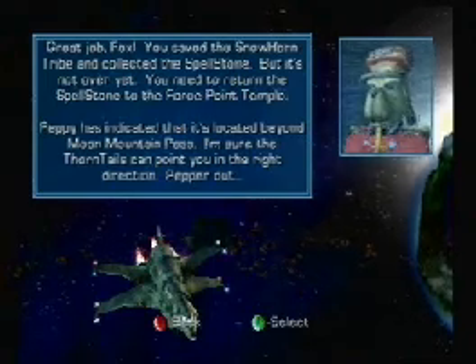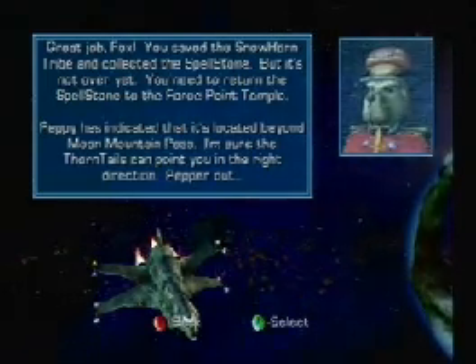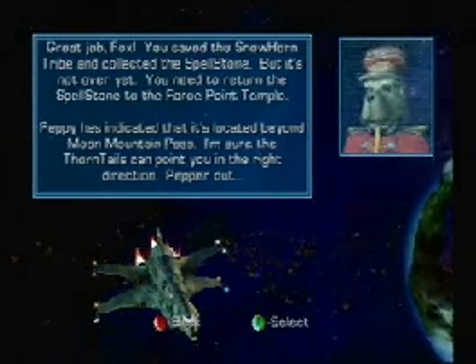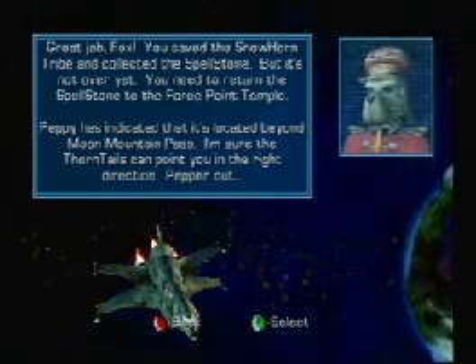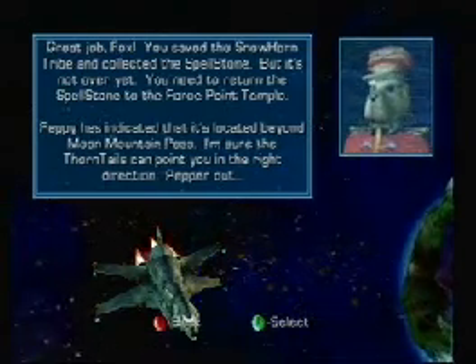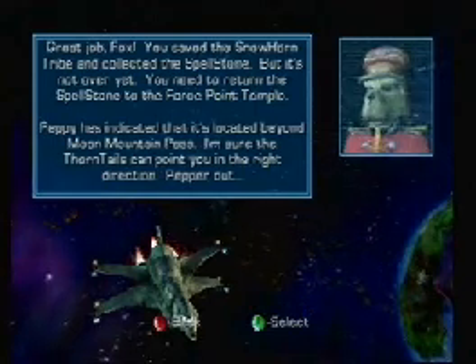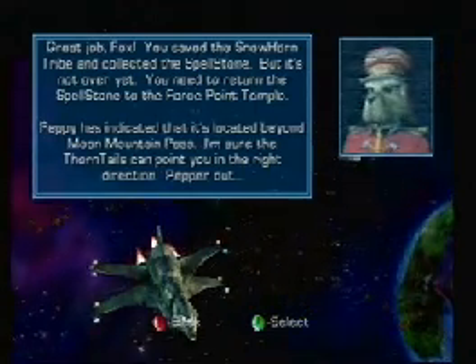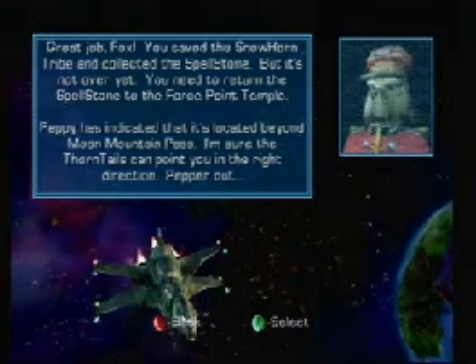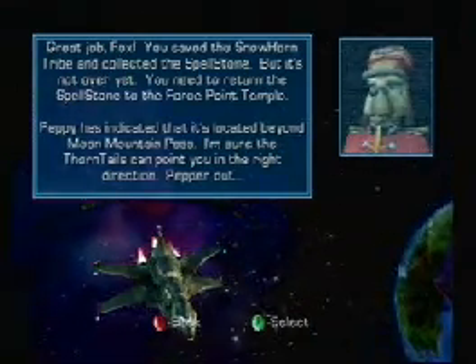Great job, Fox! You've saved the Snowhorn tribe and retrieved the spellstone. But it's not over yet — you need to return the spellstone to the Fourth Point Temple, located beyond Moon Mountain Pass. I'm sure the ThornTail can point you in the right direction. Pepper out! Yeah, I just quickly forgot about that. Thank God I remembered quickly enough to get back.